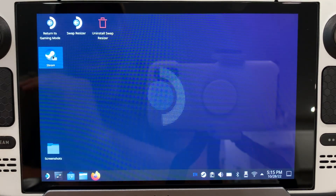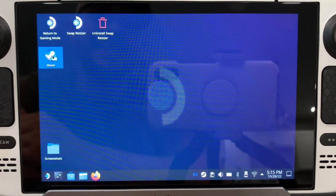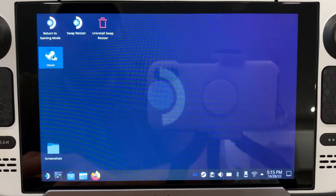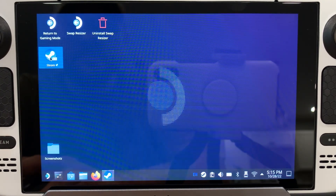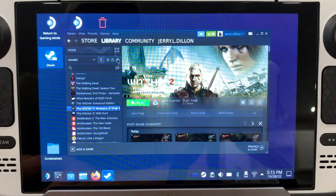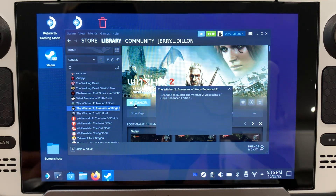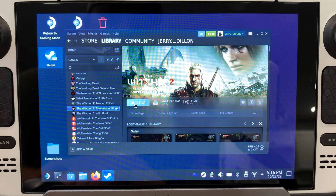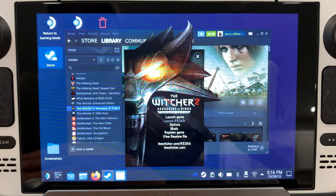What we're gonna do is come to desktop mode after you have already installed The Witcher 2. Go into Steam, go to Library, come down here, and launch the game for the first time. What this is gonna do is give you access to the graphical menu, which you don't have access to from gaming mode.